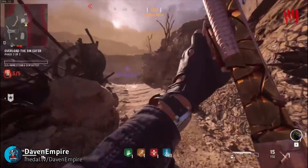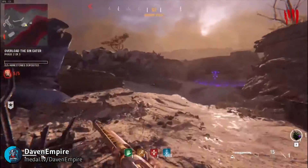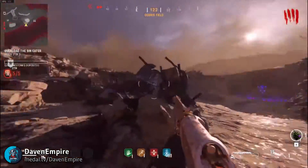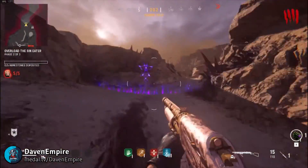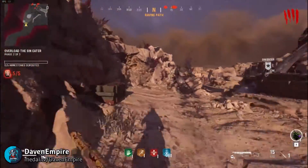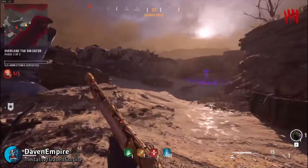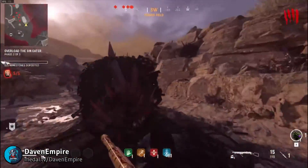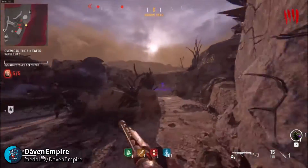Before we get started with this glitch, make sure you have Quick Revive at least tier one, Stamina Up tier one, and Jug tier one. Once you have all that ready, make sure you have at least one Pack-a-Punch weapon of your choice — the one you want to get camos and everything for. I do recommend a second weapon, but you won't need it.